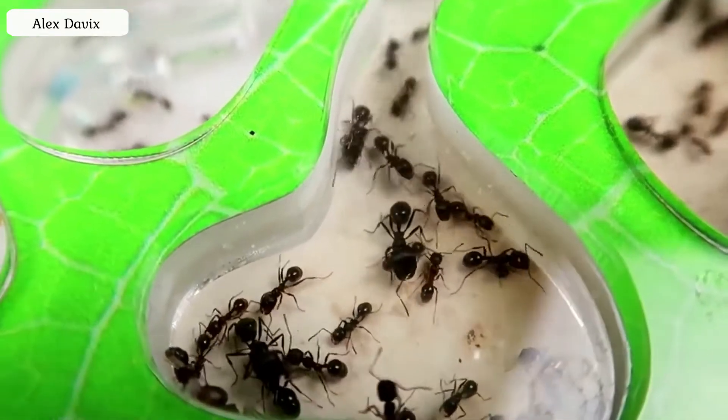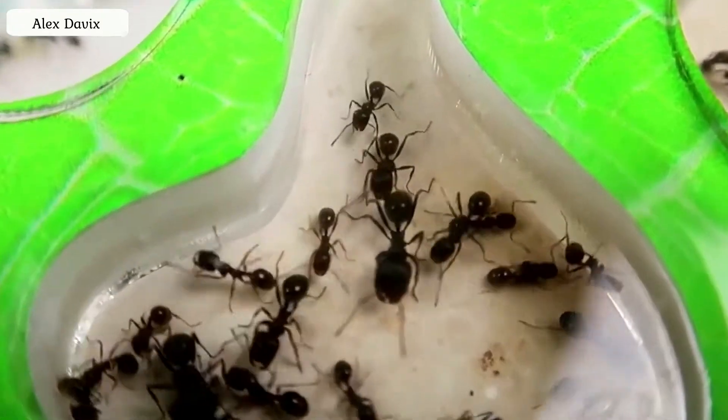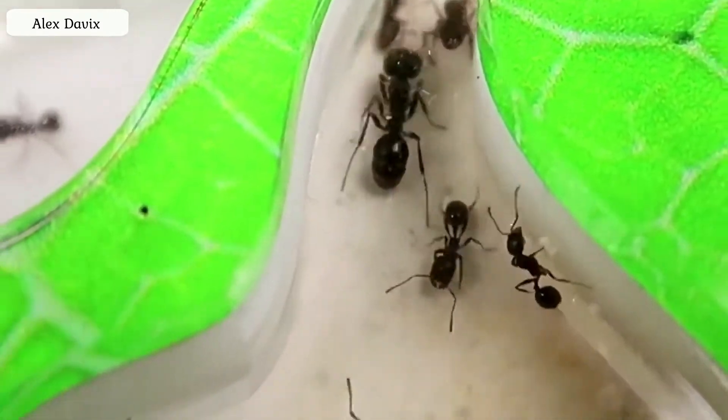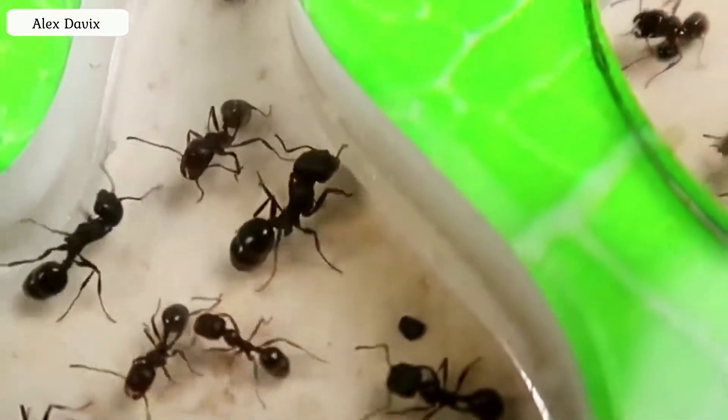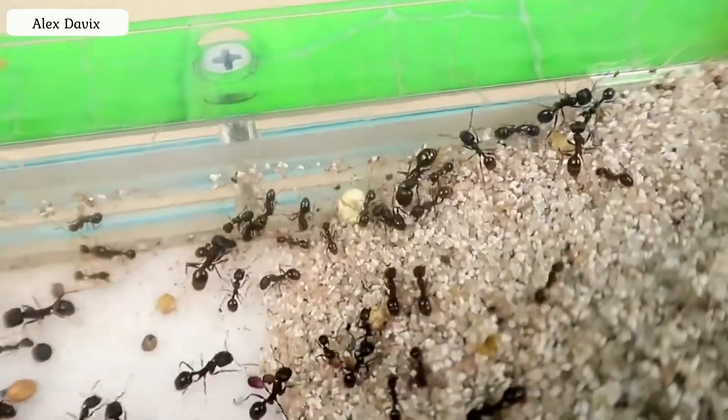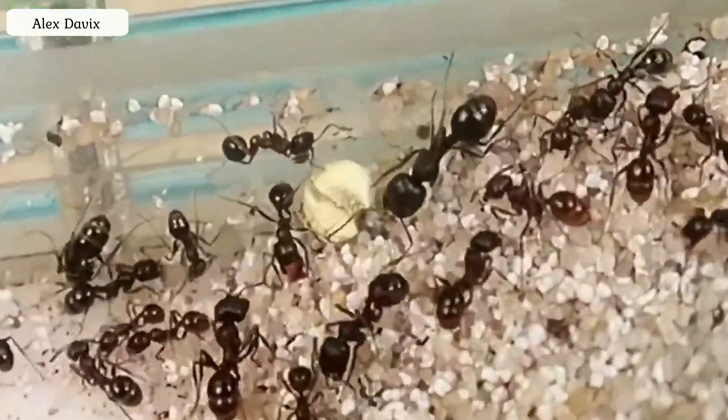Please note that some ants have a large head and huge jaws — these are soldier ants. Here they are using their powerful jaws, ignoring no seeds. In general, a huge seed, straight giant compared with ants, but it too is already without a shell. Well done.